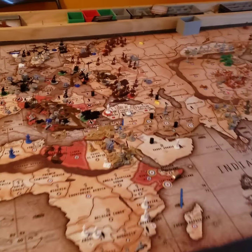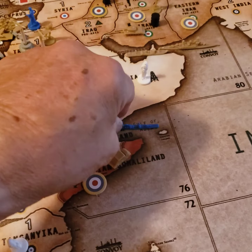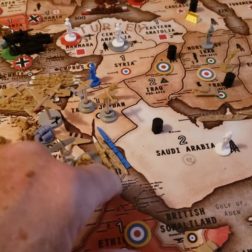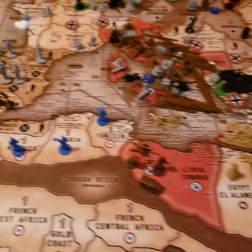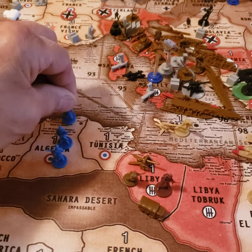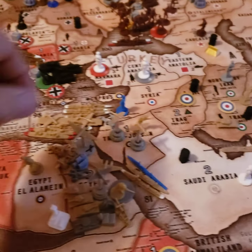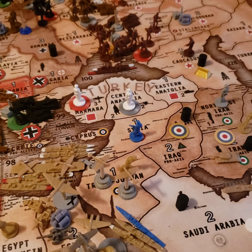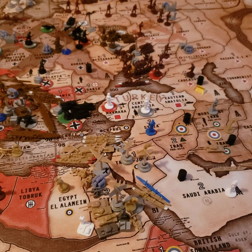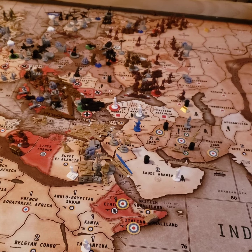The French — woo-hoo — they get to move now. The one in sea zone 72 is going to go one, two, up to sea zone 81. The one in Morocco is going to Algiers. The one in Tunis is going to back up and go to Algiers. The French unit, he's just going to stay there — he's got nothing really left to do.